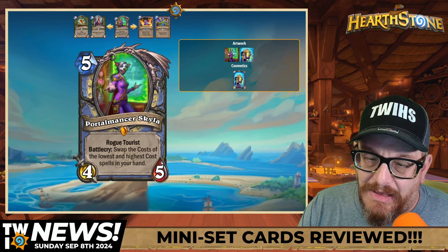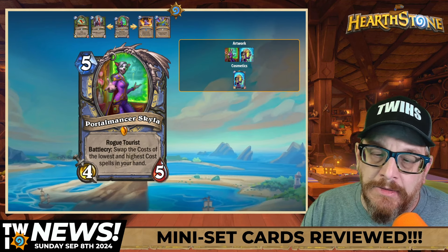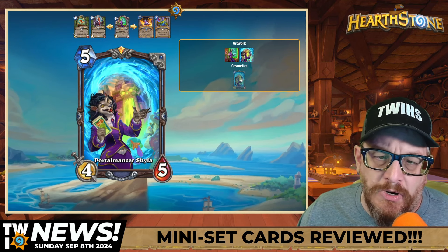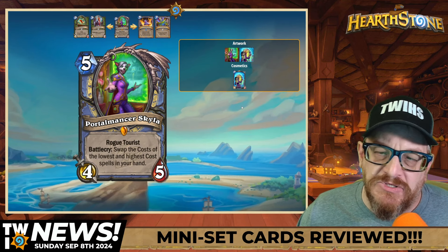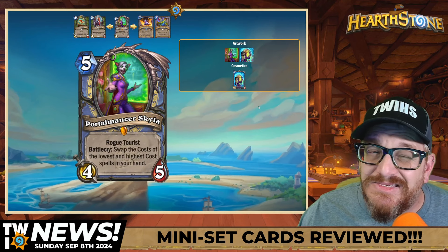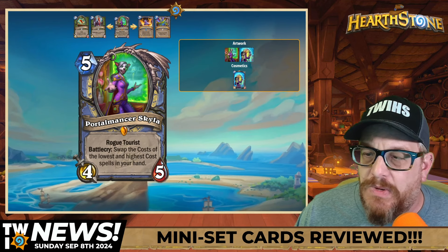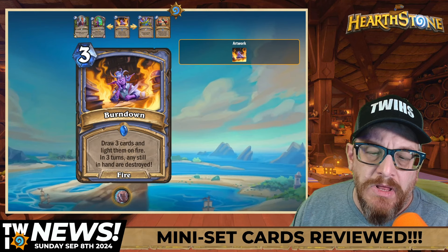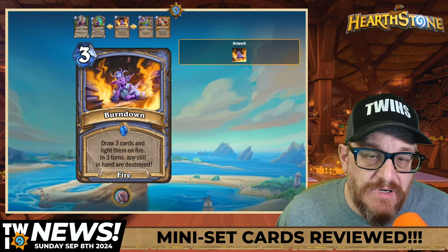Five mana four-five Portal Manse of Skylaw — Rogue tourist — Battlecry: swap the cost of the lowest and highest cost spells in your hand. I don't know why you'd want to do that unless for specific purposes. Maybe I see this with Rogue a little bit. Three mana Burn Down: draw three cards, light them on fire — in three turns if they're still in hand they are destroyed. I don't get it. Why would I want to put myself on a timer for three-card draw? That just doesn't make sense to me.